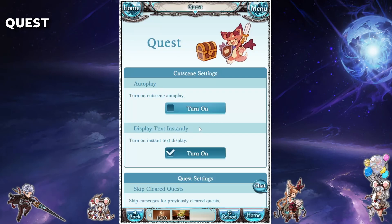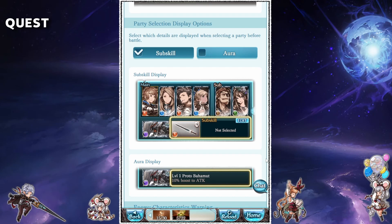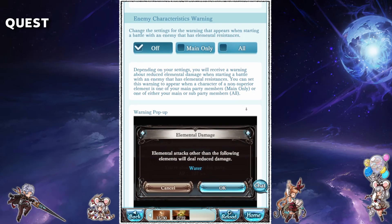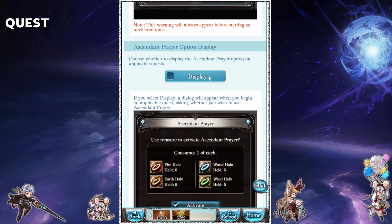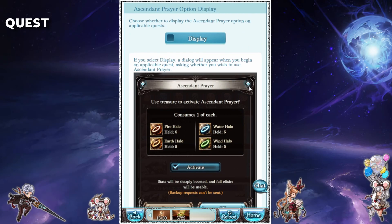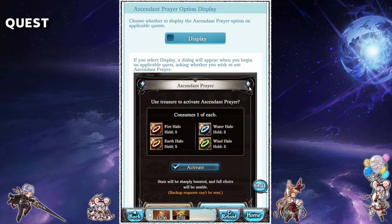Moving on to the quest settings — the first few are pretty easy to understand so I'll just scroll by them. I like showing the sub skills in the party display as I feel that information is much more important. The following setting will warn you if you bring the wrong element to a raid, which can be useful at times. The ascendant prayer option will enable a window to pop up for applicable raids where the ascendant prayer buff can be activated. Ascendant prayer provides your party with a substantial list of buffs but in return disallows other people from joining your raid. This is a nice option for certain raids if you don't feel like playing with other people.